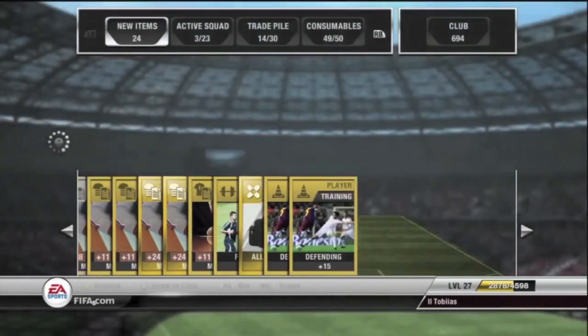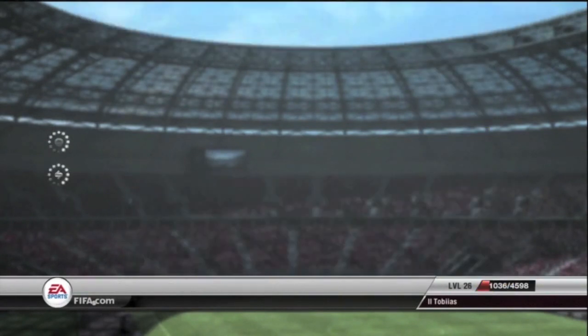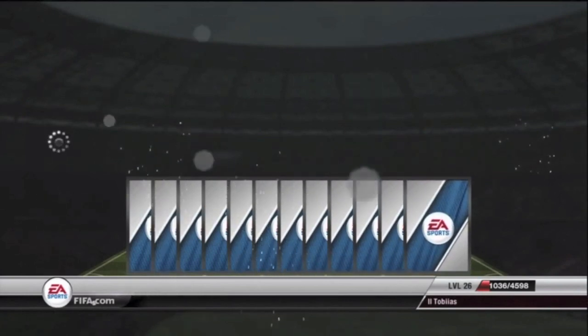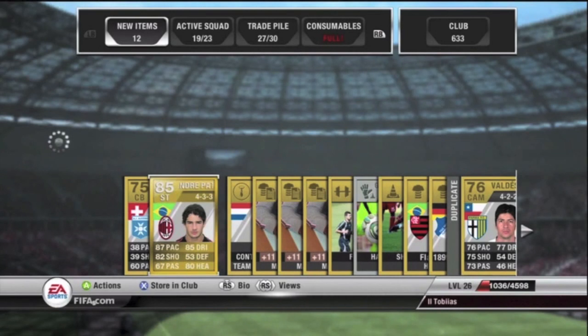In this pack, who did we get here? We got Higuain again. This is probably quite a few weeks before that big pack opening. He is an 85-rated striker, so that is why he is in here. And then in this pack here we have Alexandre Pato, the 85-rated Brazilian striker.